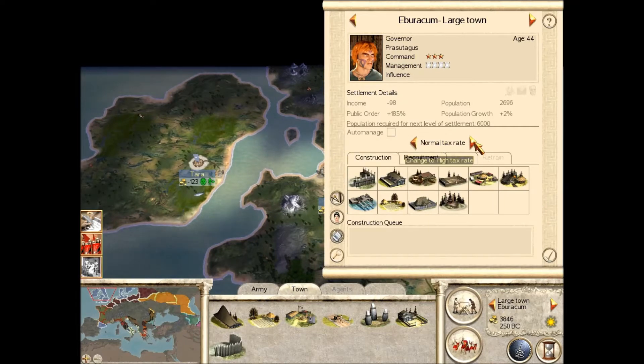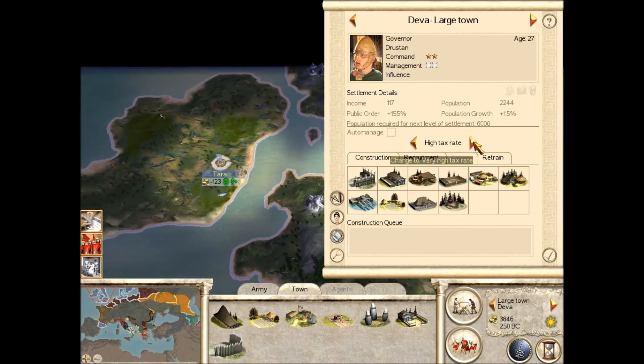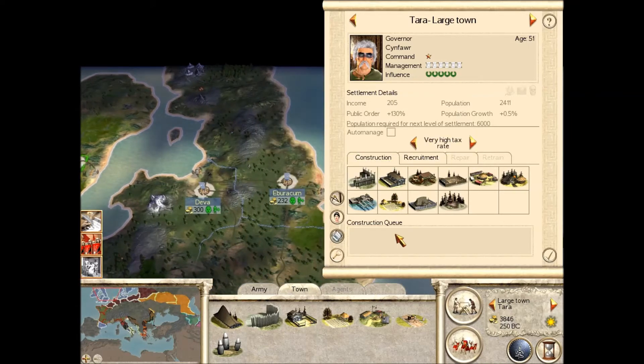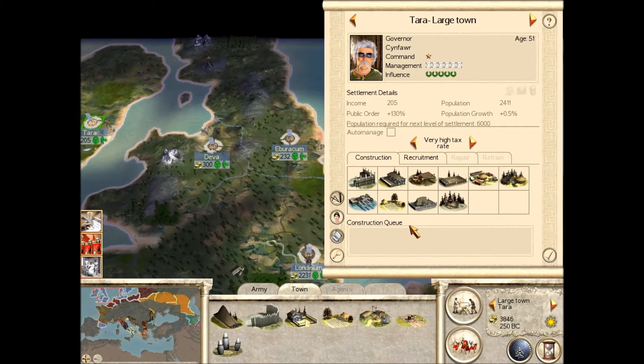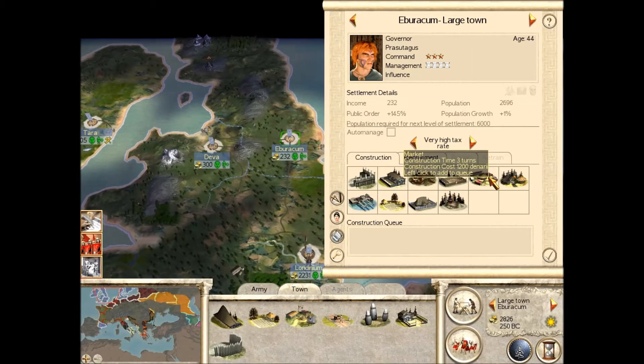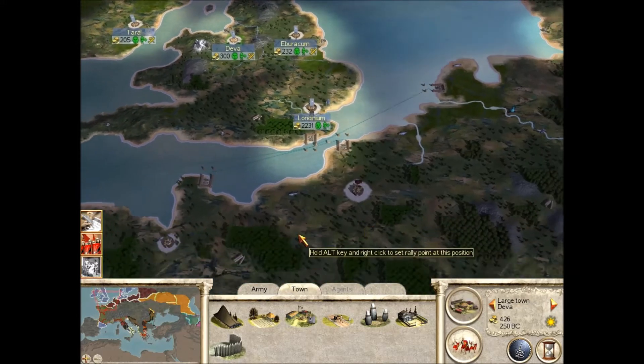Now they only need 6,000 so let's put the tax rate back up. The way I look at it is the jump from this civilisation to the next one is so high, it takes so long — it's better to just get as much money as you can. But we are going to have a lot more money now, so hopefully I can start building markets everywhere. They might grow a bit faster — let's splash out on them, just this turn.